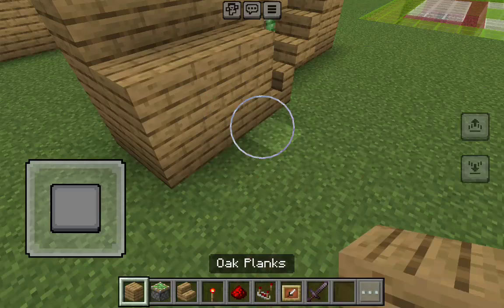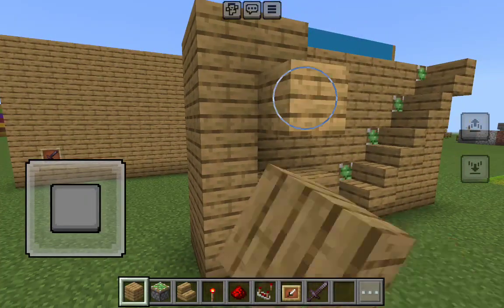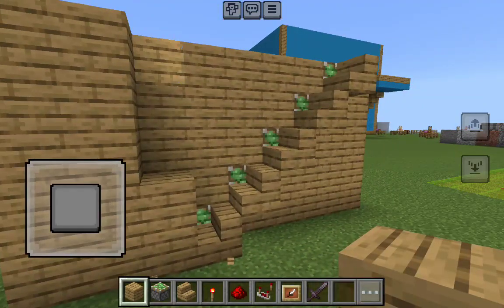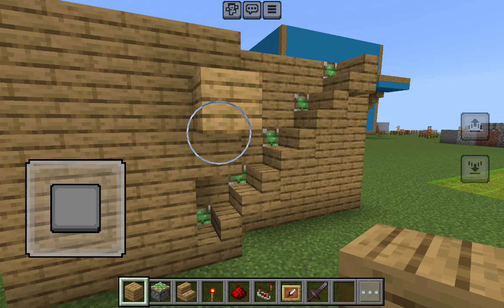Then you're going to grab your material of choice — mine is wood — and you're just going to build over all the stairs and stuff.